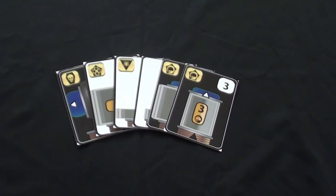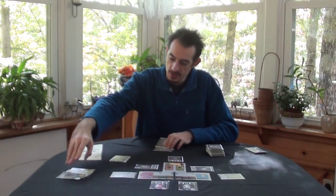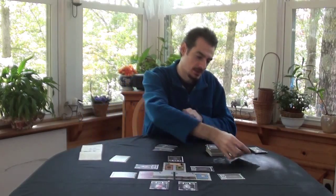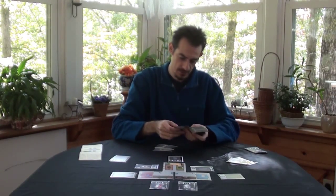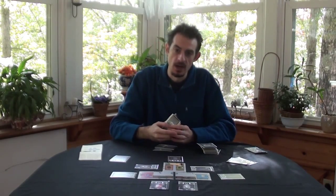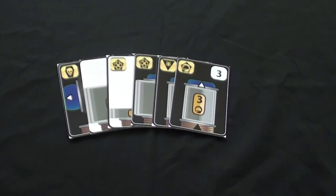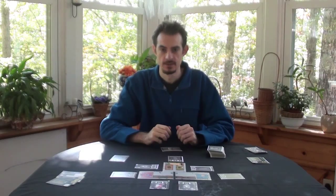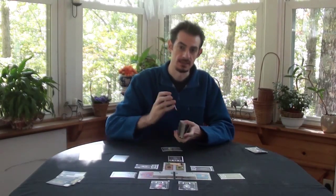It looks like I have a valid hand, but the other player has too many caps. We'll trash those cards and draw a new hand of six tubes. Normally these cards are kept secret, but I'll look at them in order to check whether it's a valid hand — and it looks like it is. We shuffle the trash tubes back into the supply deck.